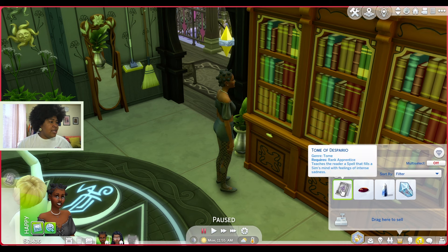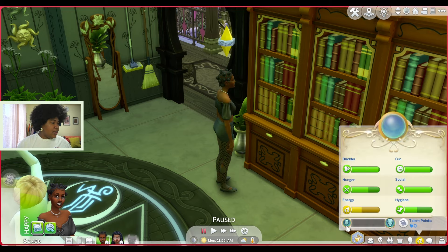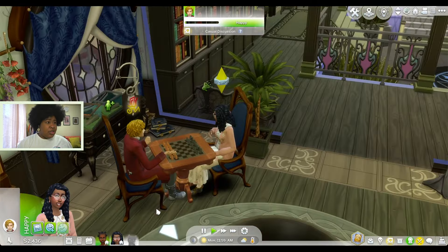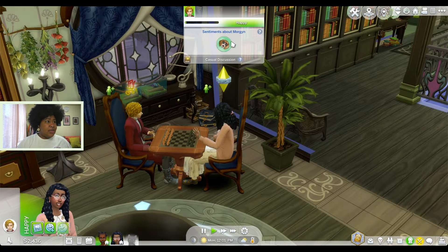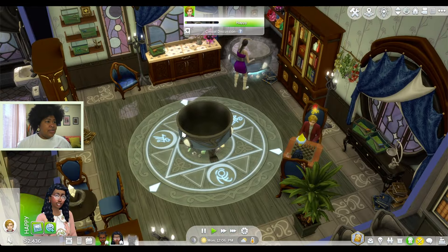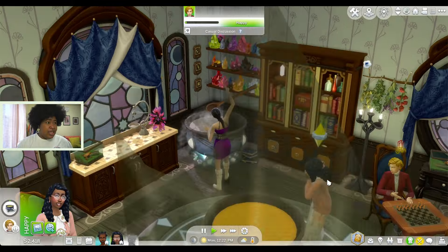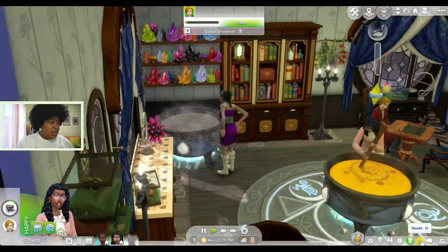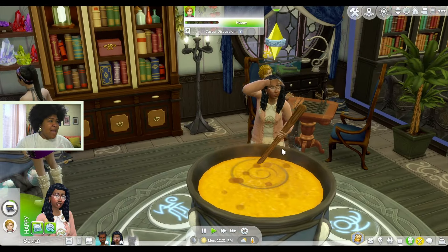Tome of Disperio — requires rank Apprentice. Teaches the reader a spell that fills the Sim's mind with feelings of intense sadness. That's crazy. Okay, what's our rank? Oh yeah — rank Apprentice. All right, cool, so that's pretty neat. Meanwhile, you're talking to whoever this guy is — oh, you guys have a sentiment: Adoring. Okay, sure, girl. You're hungry though — can you come over here real quick and make some mac and cheese? Oh okay, this person is legit because they're using their wand to make things float. That's crazy. So Noah is brewing up mac and cheese manually — look at her sweating. That makes sense, because this chick's over here whipping up whatever with her wand.